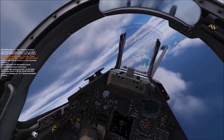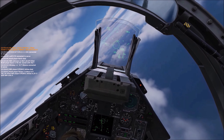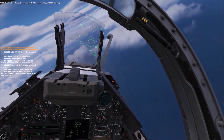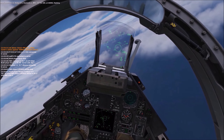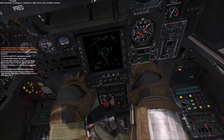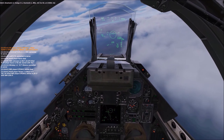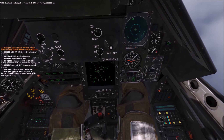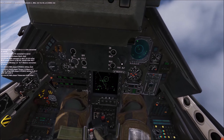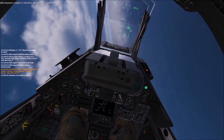In this first engagement against the F-14, I know that I am at a disadvantage in regards to range, and I need to close the distance in order to fight in my arena — the area where the Mirage's strong suits come into play. Once the distance gets closer and I start to get locked, I notch and put myself in a position where I can degrade the enemy player's situational awareness.